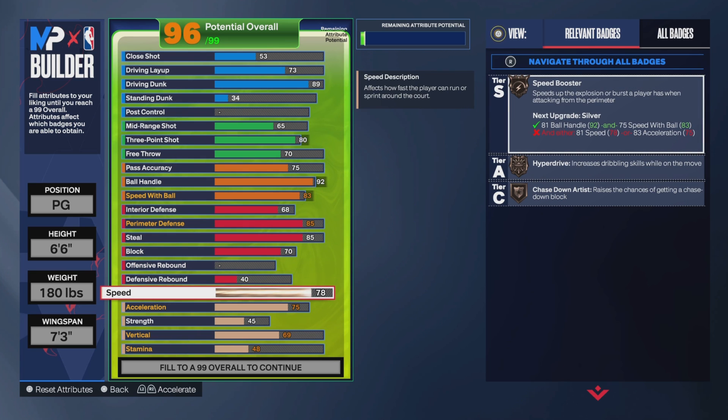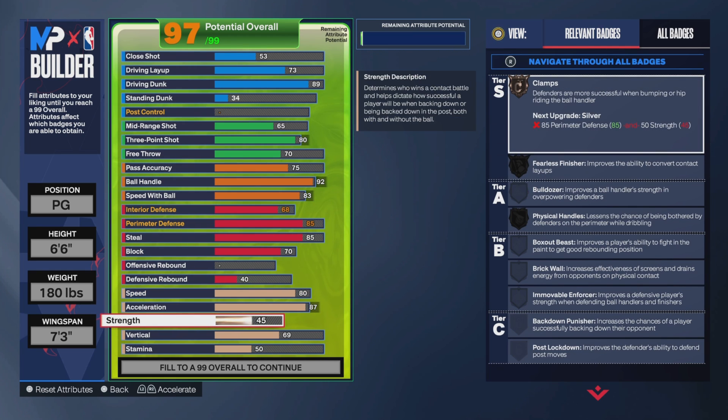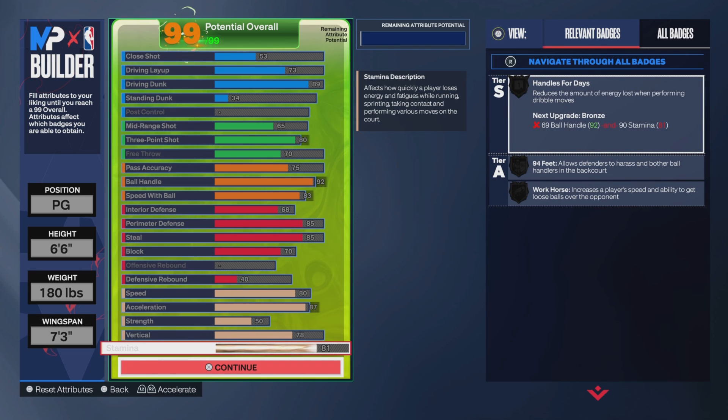For the speed, you can put that up to an 80. For the acceleration, you can put that up to an 87. For the strength, you can put that up to a 50. For the vertical, you can put that up to a 78. And then for the stamina, you can max that out at a 96.